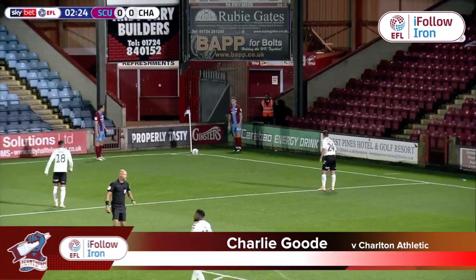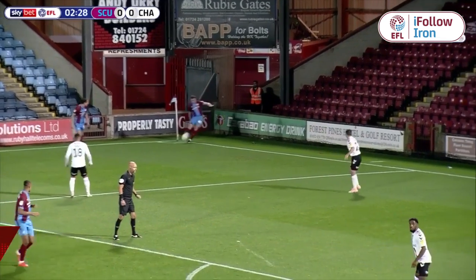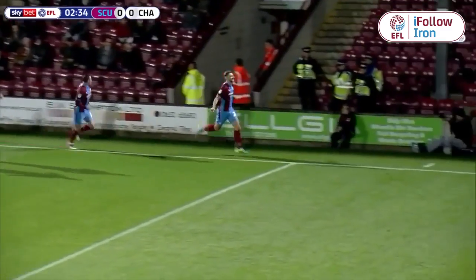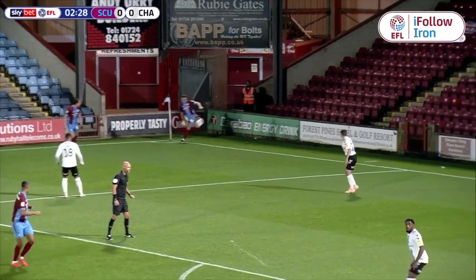On the left side, the Iron left to right in claret and blue in this first half towards the railway end of Glanford Park. The arms go up and Colclough will swing this one in towards the front post, and Scunthorpe United have an early lead. It's Charlie Goode who's got in at the near post with a side foot.